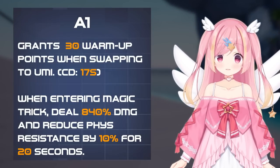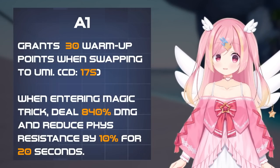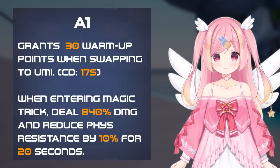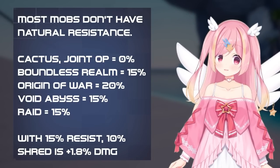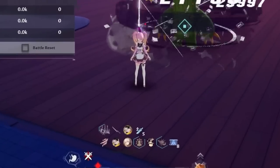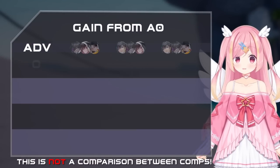Umi's A1 grants 30 normal points when swapping to her weapon, with a 17 second cooldown. Additionally, the Magic Shell cast deals an additional 840% damage at the start, reducing enemy physical resistance by 10% for 20 seconds. This physical resistance reduction is similar to that of Annabella. Because most mobs don't have resistance, and those that do don't have that much, this part of the trait is worth a minuscule amount. The extra damage on cast is nice, but the important part is the plus 30 charge on swap, which is what makes comps without Lyra viable and smooths out the rotation considerably. It's worth around the same amount in all three comps.